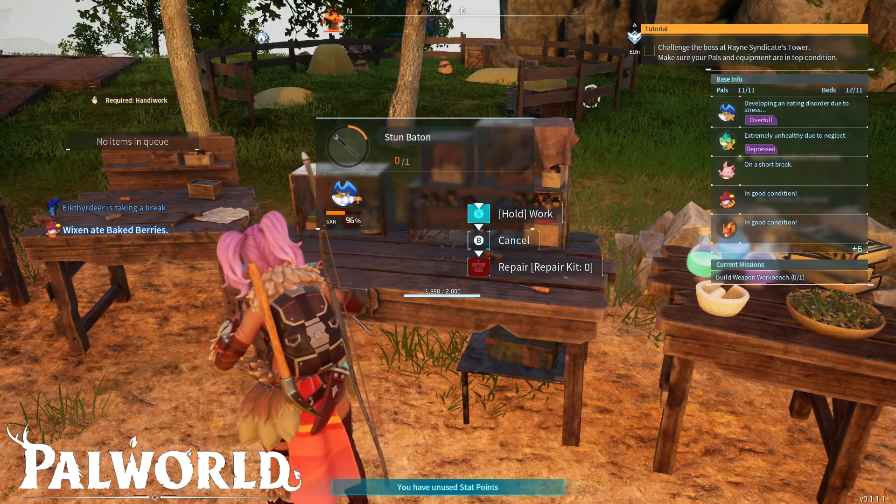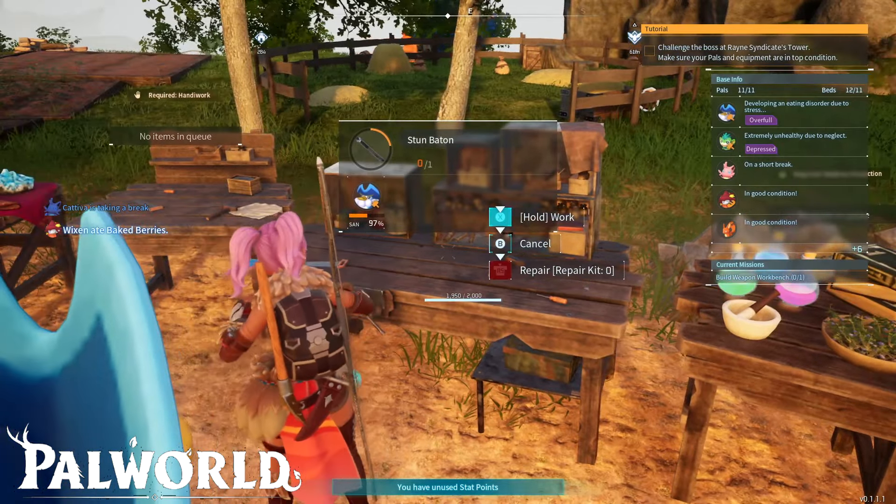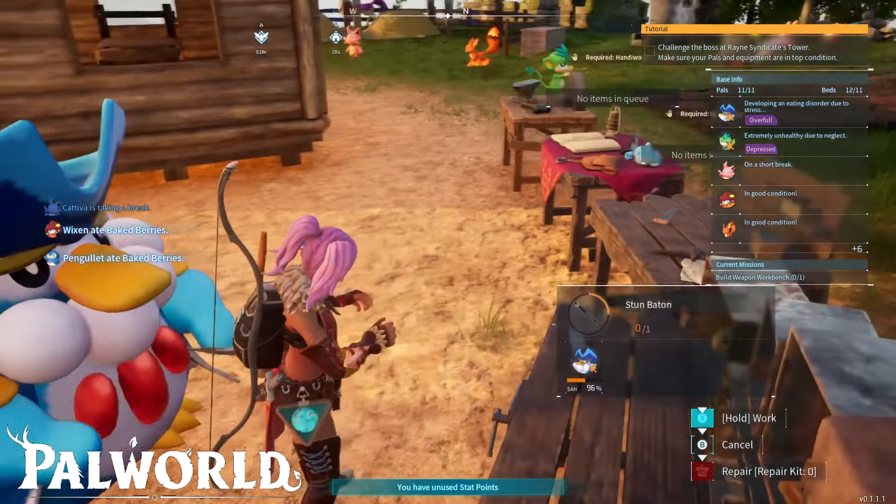Also, some people have crafted a stun baton — this should help you freeze Bigguard or Elizabeth. But in my case it didn't work, so it's up to you whether you want to give this one a go or not.